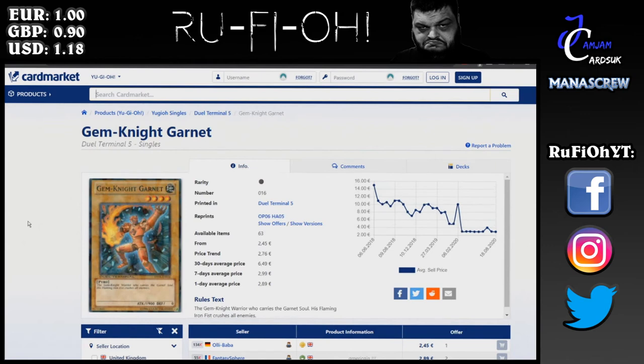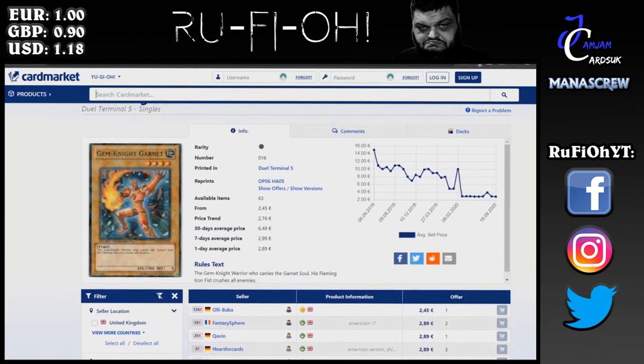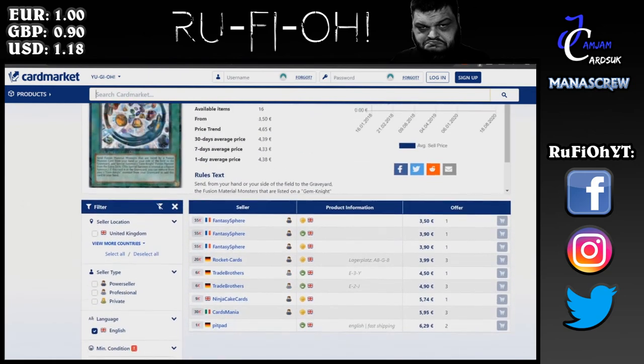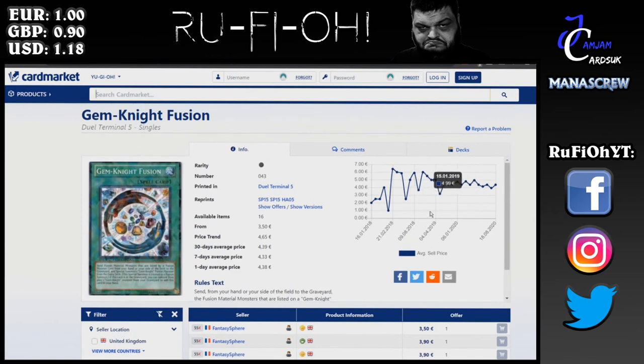We're on to some requests now. Gemknight Dual Terminal cards were requested. Garnet — the most important of the Gemknights since you'll open it every single game — is €2.45 and upwards, around €3 further down. These have actually bottomed out quite a bit on price and haven't seen much increase for a while. Gemknight Fusion is holding the line quite nicely at €3.50, with around €4.50 on average as the going rate. These have been down and up, but they're holding about a midway point at the moment — kind of unpredictable as to where they'll go.